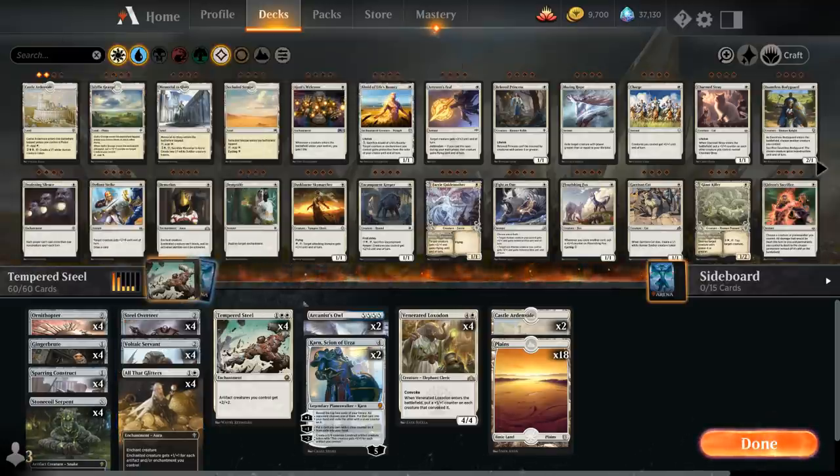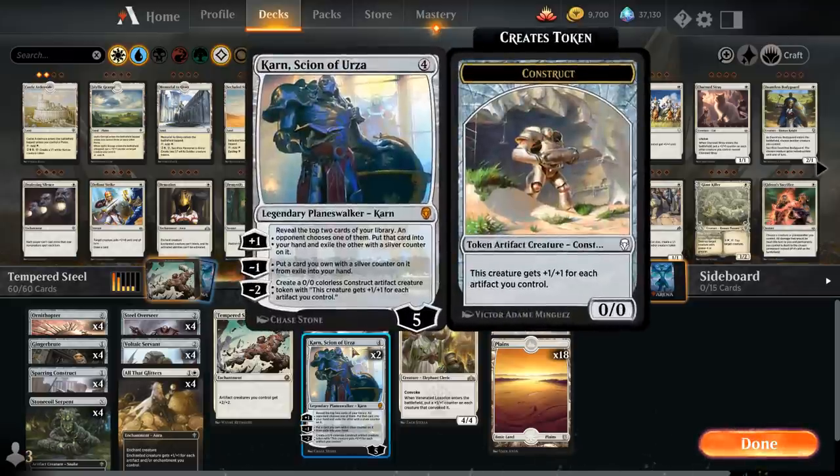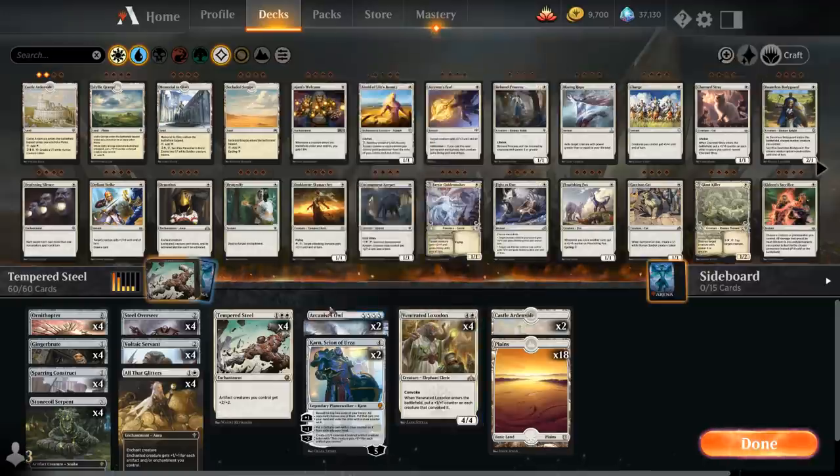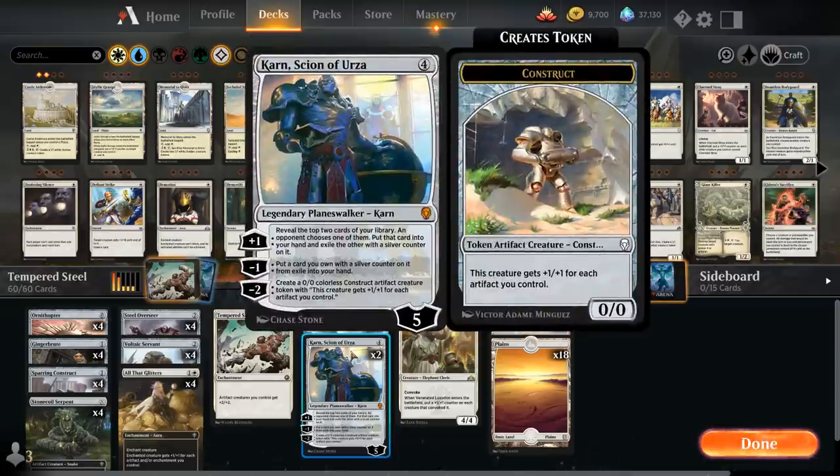Arcanist Owl is a four-mana 3/3 artifact bird with flying. When it enters the battlefield, we look at the top four cards of our library and reveal an artifact or enchantment from among them to put into our hand. This can find pretty much every card in the deck except Karn and Venerated Loxodon, and gives us another evasive threat that pairs well with Tempered Steel and All That Glitters. We've also got two copies of Karn, Scion of Urza for resilience against sweepers, making Karn construct tokens with the minus-two ability that grow the more artifacts we have in play.